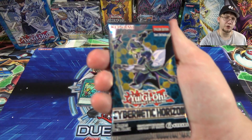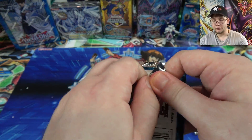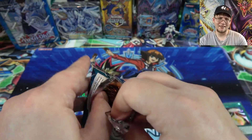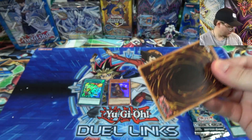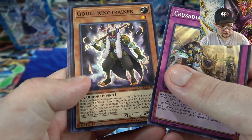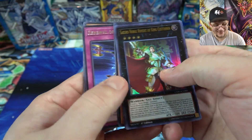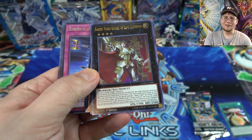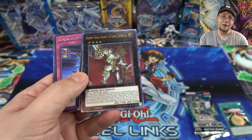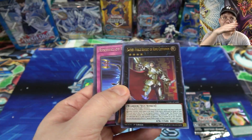Still have plenty of packs left. I hope I can get the Dragoonity Synchro which is Askelon, or the Noble Knight exceed monsters. This set was made for me — Noble Knights, Dragoonities, throw in some Elemental Heroes and it would be my favorite set ever. We have Crusadia Vanguard, Goki, Retrainer, Dealer's Choice — and yeah, I did get it! I got the Noble Knight exceed monster. I called it! That is awesome. I mean even if they were the worst cards ever I'd want them because they're Noble Knights.